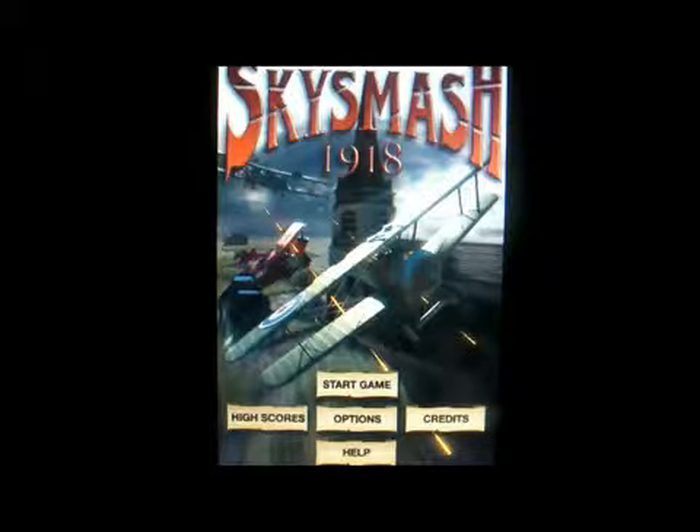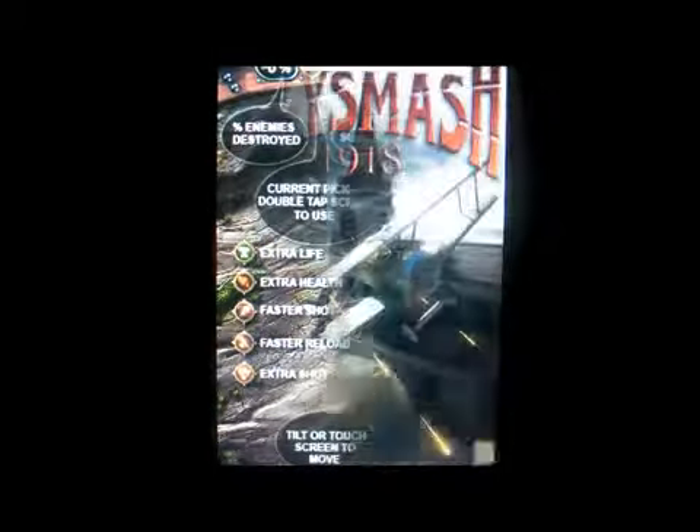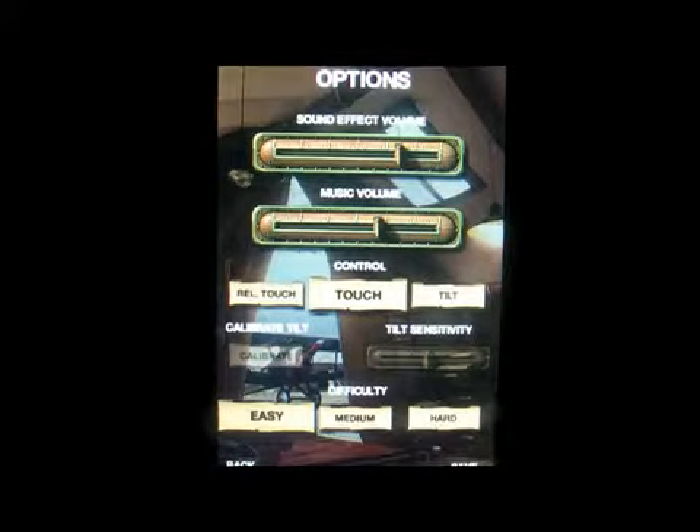So the options include: start game, help, high scores, and credits. I'm going to click on options. You get to adjust the sound effects volume, music volume, and you get to move the controls, tilt sensitivity, you can calibrate the tilt, and the difficulty levels — easy, medium, and hard.